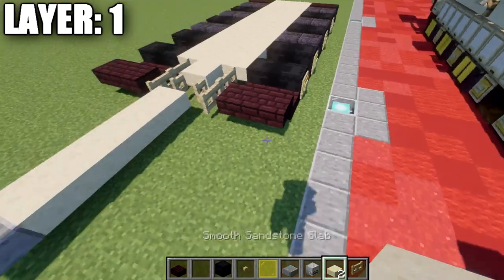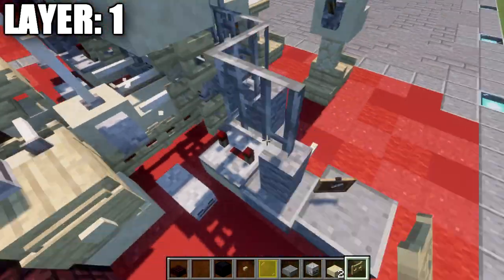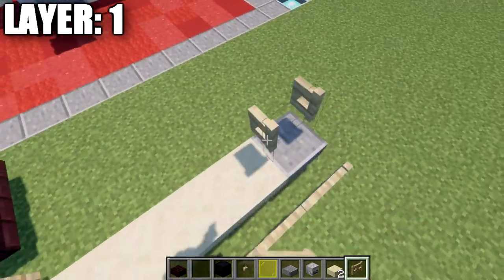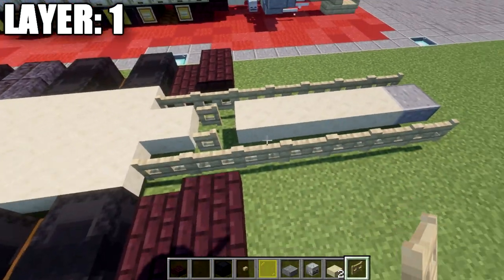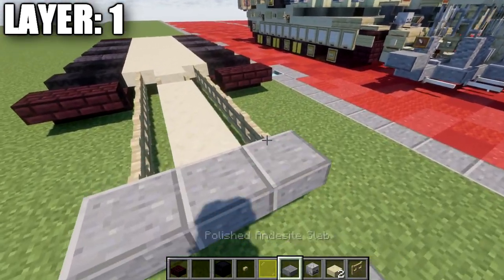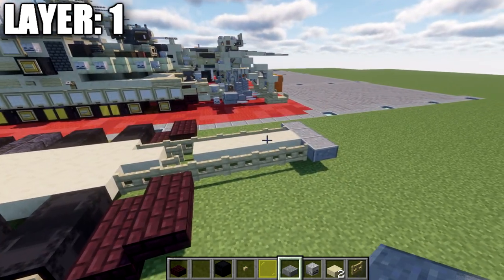After that's done, we want to place down a row of birchwood fence gates going toward the front — a row of four along the sides, same on both sides — and then polished inside top slabs on the ends. Then we're going to place down a sandstone top slab coming off the fence gate on the sides there, followed by two skeleton skulls coming off the slab, and then another sandstone top slab coming off those skeleton skulls. After that, place down a polished inside top slab on the side of that slab, same thing on the other side, and then two top slabs connecting to the center.